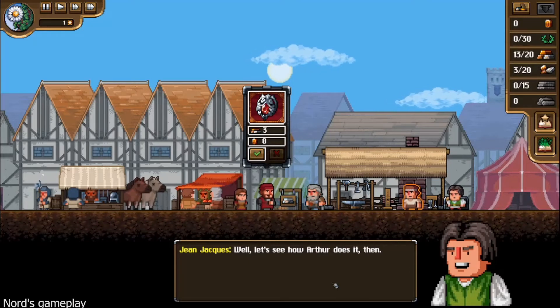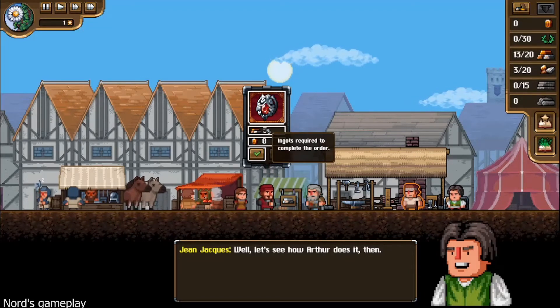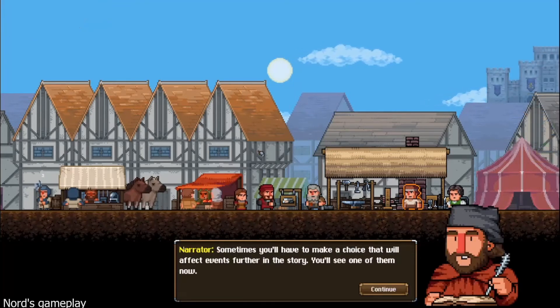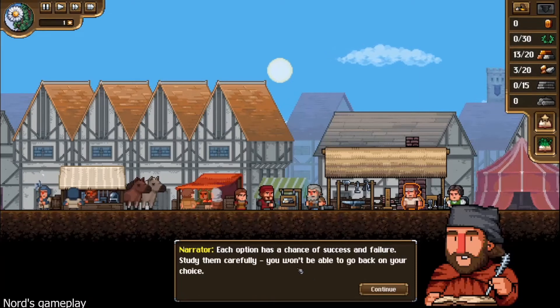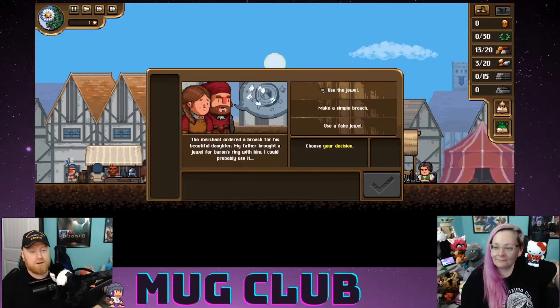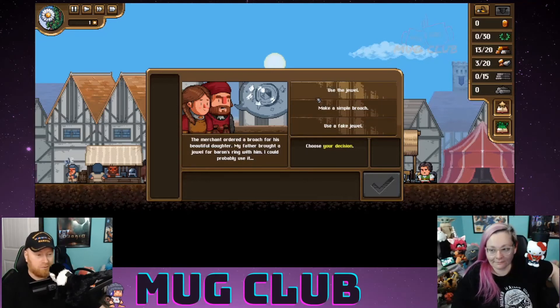Let's make a brooch — we need several ingots. We'll accept the order. Sometimes you'll have to make a choice that will affect events further in the story. Each option has a chance of success and failure — study them carefully, you won't be able to go back. My father brought a jewel for the baron's ring — I could probably use it. We will use the jewel.